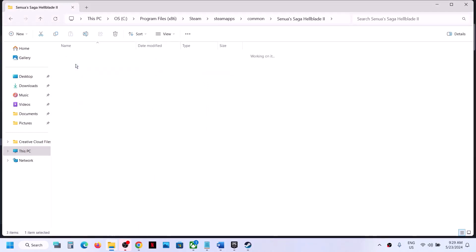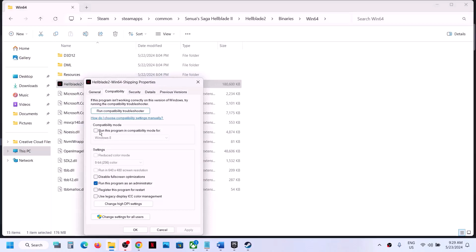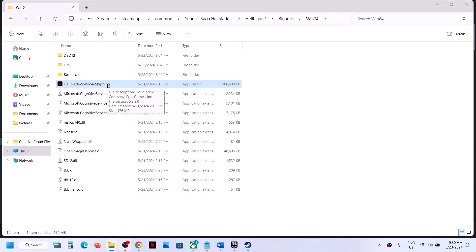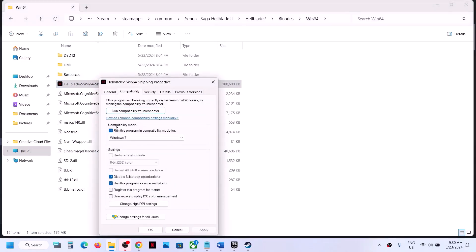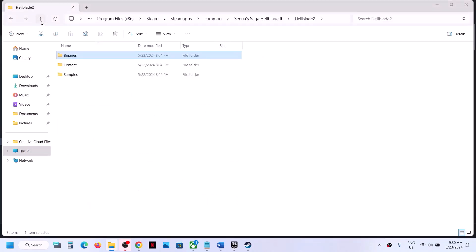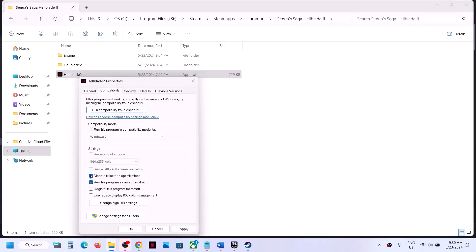If that's still not working, uncheck those options and open the second exe folder (Binaries/Win64). Right-click and do the same thing: try Windows 8 compatibility, hit Apply, click OK, launch. If that doesn't work, try Windows 7, hit Apply, click OK, launch. If still not working, try 'Disable full screen optimization,' hit Apply, click OK, launch. If none of these work, uncheck all the boxes on both exe files and proceed to the next step.